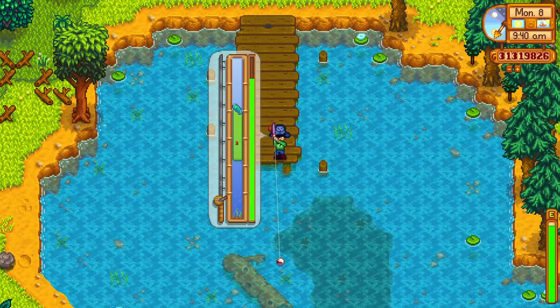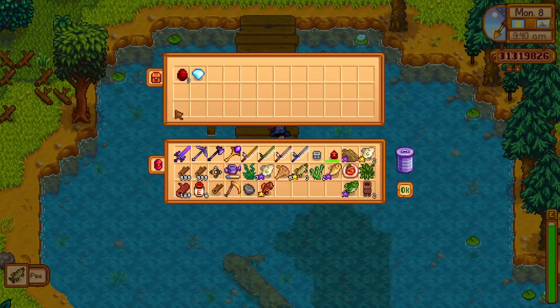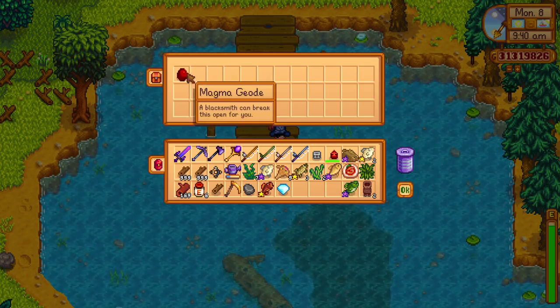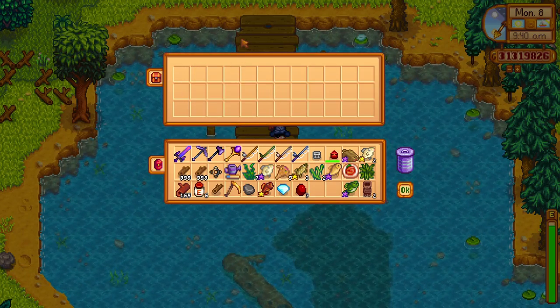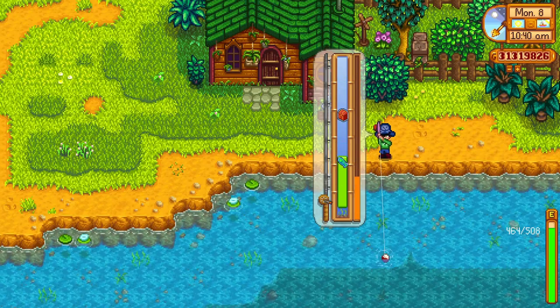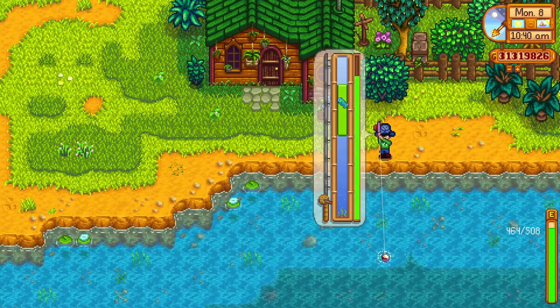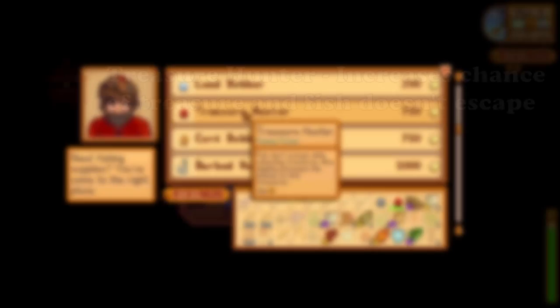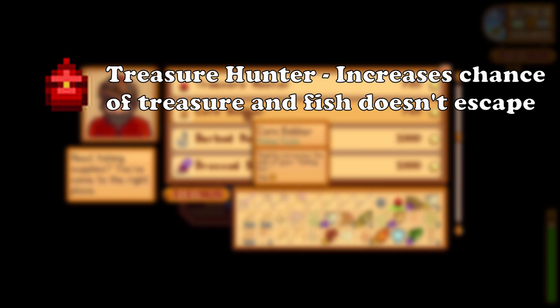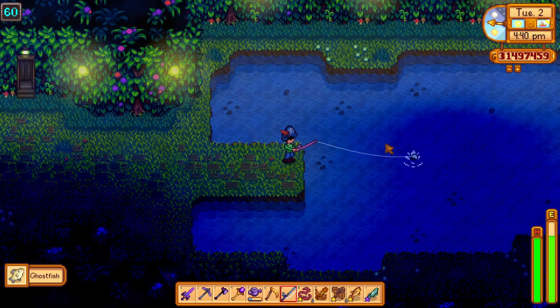If you lose the fish while grabbing the chest you lose all progress and fail the cast. Treasure chests are quite important as you can get artifacts, minerals, ores, or even weapons from them, and some can only be caught in certain zones. Rare items like prismatic shards, diamonds, or Neptune's Glaive can be a huge boost early in the game. For tackles, note the treasure hunter tackle which increases chest find chance and prevents fish from escaping while collecting treasure, and the trap bobber which causes fish to escape more slowly.